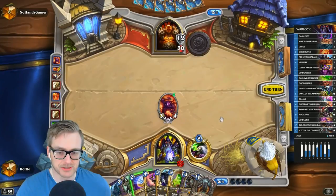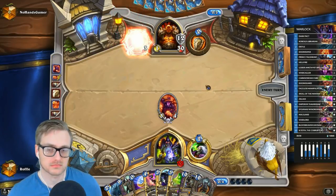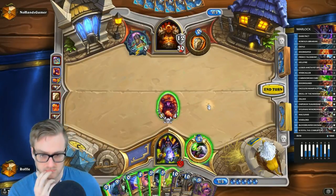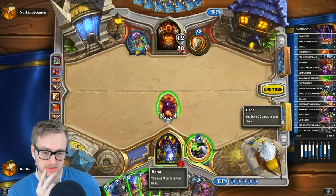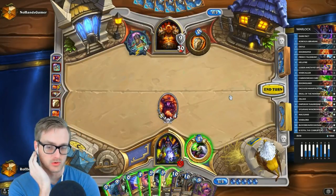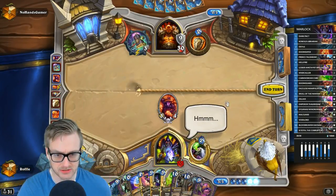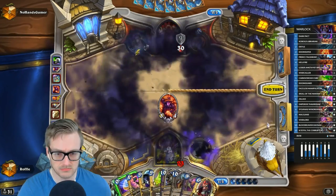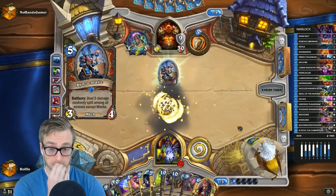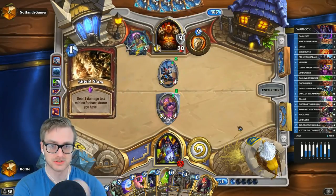We've just got layers upon layers of threats here. It's kind of a bummer draw. I could break this myself, but then it leaves my Mal'Ganis kind of stranded. That's always happening. I think we just sit — I could tap and throw away the Defile. Oh yikes, that's unfortunate that we got that one. Shield Slam is fine.